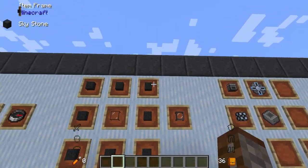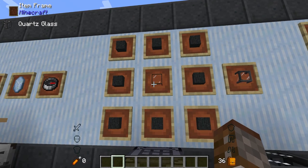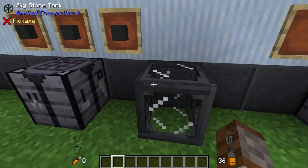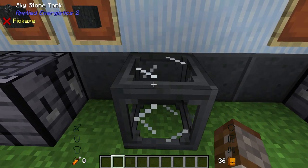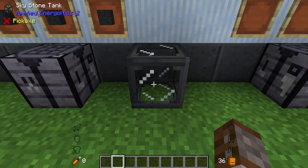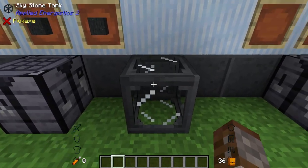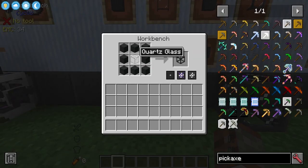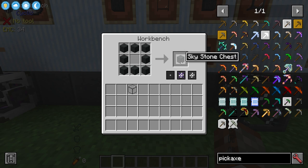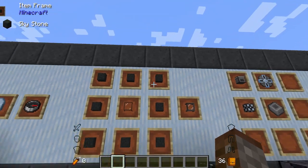Next up we have the Skystone Tank, made with eight pieces of skystone and a piece of quartz glass. This allows you to hold 16 buckets of any type of fluid, but note that you cannot break it otherwise it will destroy all the fluids inside — it's definitely a stationary block. You also have a Skystone Chest which works exactly the same as a regular chest.